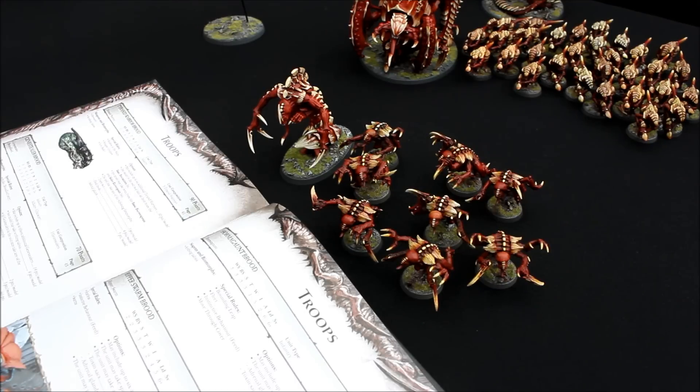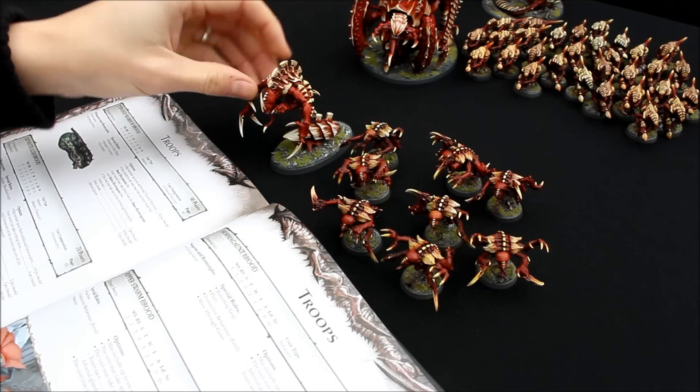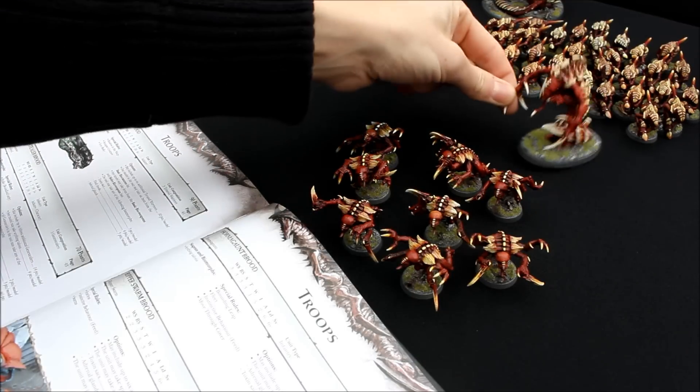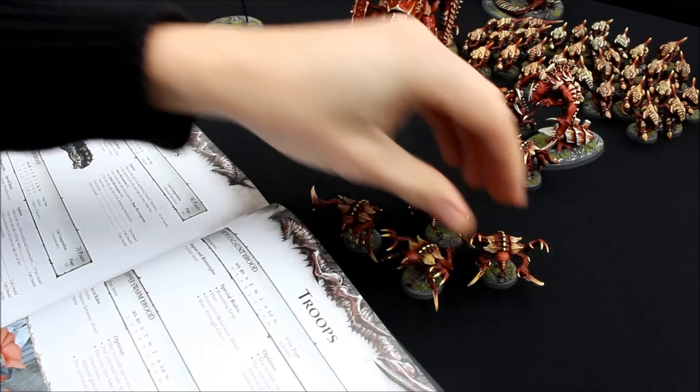Just regular Genestealers — they have their Rending Claws and Scything Talons, which is good. And then the Spawn of Cryptus: Weapon Skill 7, Strength and Toughness 5, three Wounds, Initiative 7, four Attacks, and a 4+ save. He has Preferred Enemy. They have Infiltrate and Stealth. And then he knows two Psychic Powers: the Horror and Dominion. For those points I think that's a good unit to take — there's quite a lot you've got to get through his bodyguard to get to this guy, and then he's Toughness 5 with three Wounds on top of that. Excited about that one — it's troops as well, a bit of durability, and nasty in combat if they can make it.